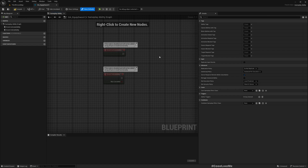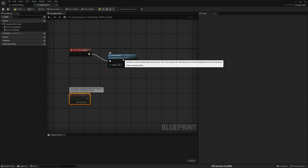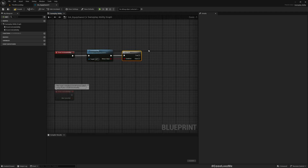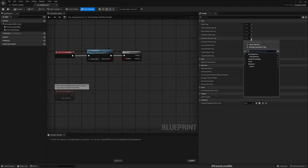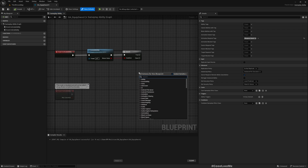Inside the ability, let's do a Commit Ability and check if it passes. If yes, we can equip the sword. The condition is: here we can put the Activation Required Tag as 'weapon.sword' so that we know the character has a sword — only then should they be able to equip it. Otherwise we can't, because we don't have a sword.